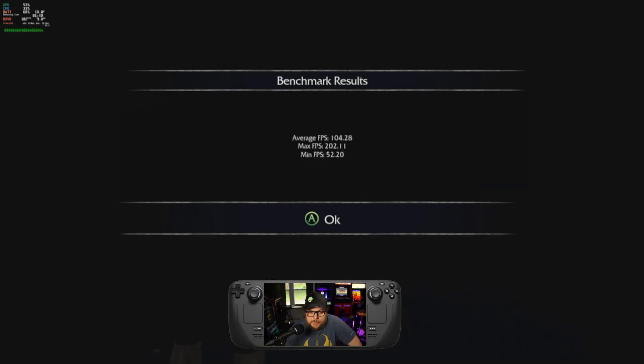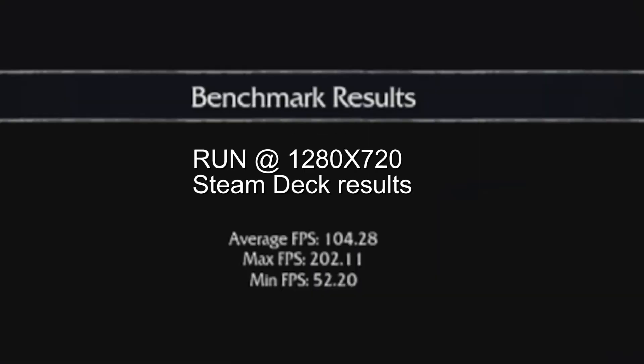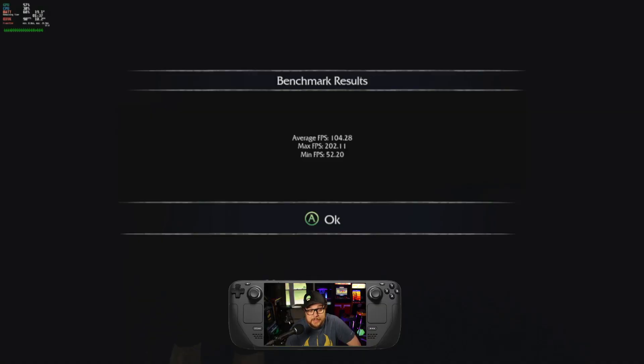We got some results! Average frames per second: 104.28. Max frames per second: 202.11. Minimum: 52.20. That's pretty good — pretty amazing!